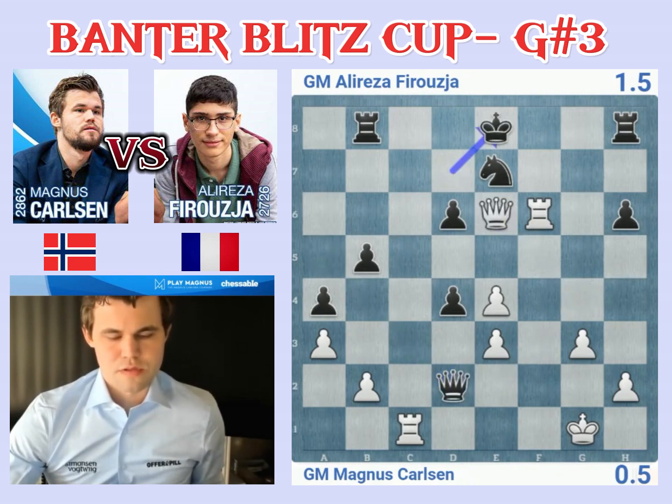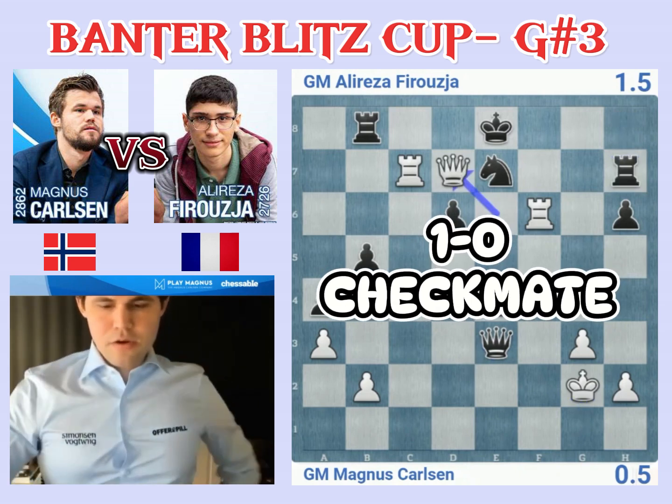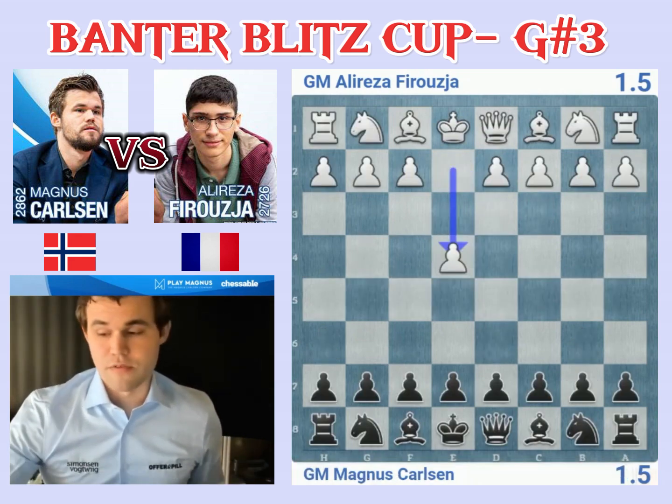He tries to go for some counterplay, but I don't think it's going to work out. I could be wrong. Rook c7 threatens mate on two squares. King g2, queen e2, rook f2 — that's going to be game over. This is mate. Even the score, very important. This is going to be a rough match.